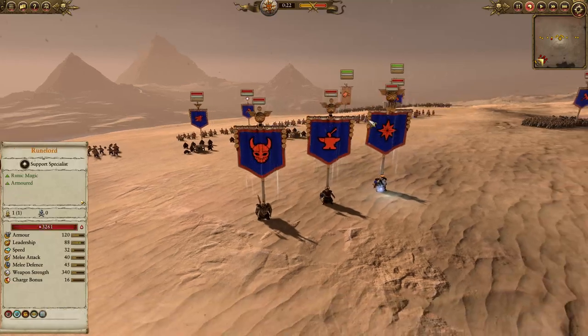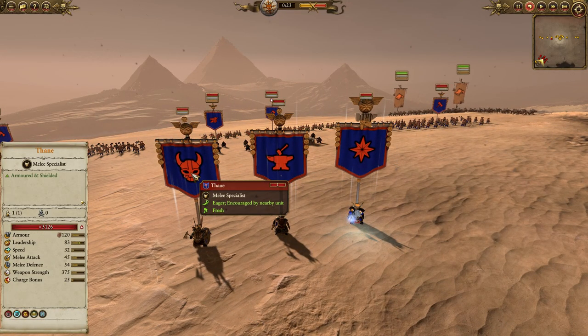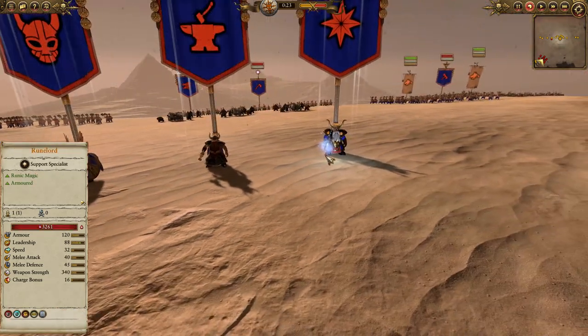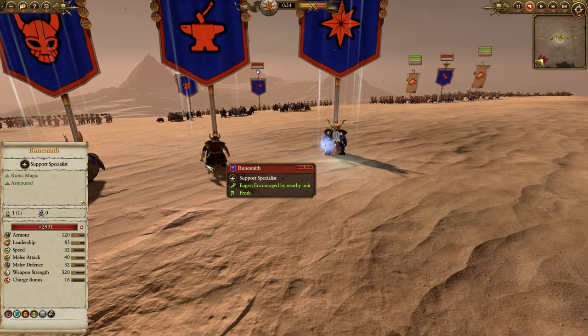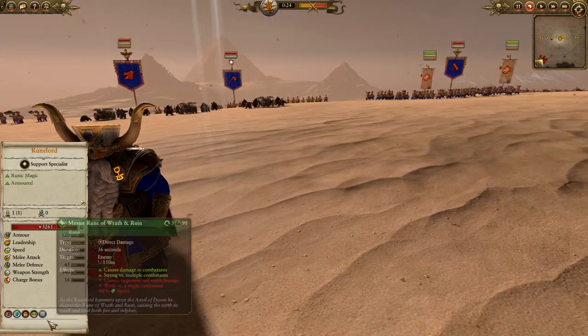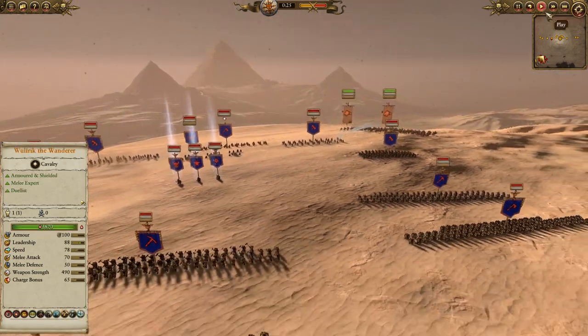He's gone for a nice little hero blob. I actually really like the pick of the Thane — you don't see him as often as I think you should, but he's a pretty good tool. Most people tend to just bring two Runesmiths. He's got a Runesmith here, and also a Runelord who looks like he's only brought one spell — the Master Rune of Wrath and Ruin. Let's see how this goes.